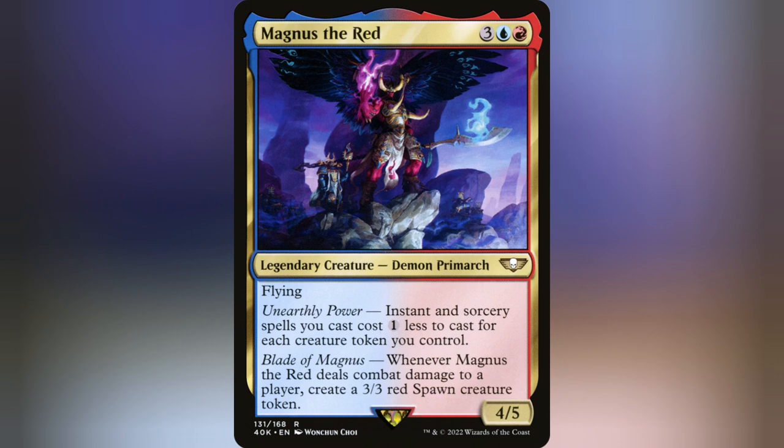Crisp out of the Warhammer ruin its powers pre-con, this 4/5 Demon Primarch at the cost of 3 plus a blue and a red has the power to dump out tokens whenever it deals combat damage to a player. But that's not where the real meat of this bad boy lies — it's the fact that all of your instant and sorcery spells cost 1 less for each creature token you control.